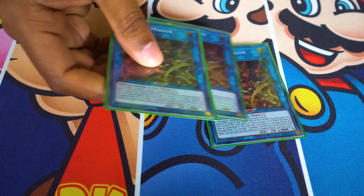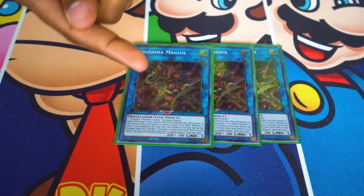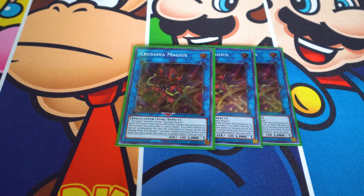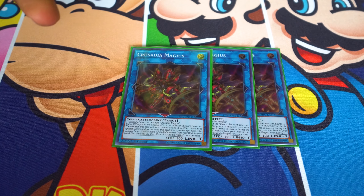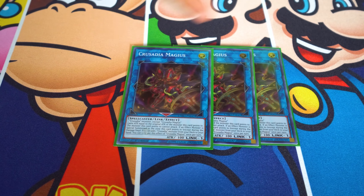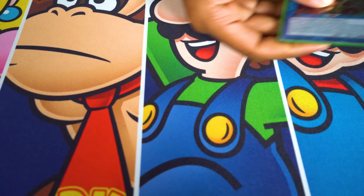Triple Crusade Magius — this is your starter whenever you're about to ladder up to your OTK. It just takes one Palladian monster to make. Whenever an effect monster is special summoned to a zone it points to, you search a Palladian monster from the deck to the hand. Use it in conjunction with Draco: summon one monster to make Magius, then go Draco — Draco adds a monster back from the graveyard, and Magius adds something from the deck. You're always generating advantage to keep laddering up.